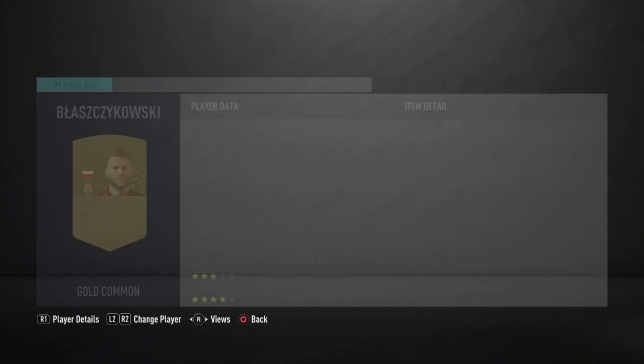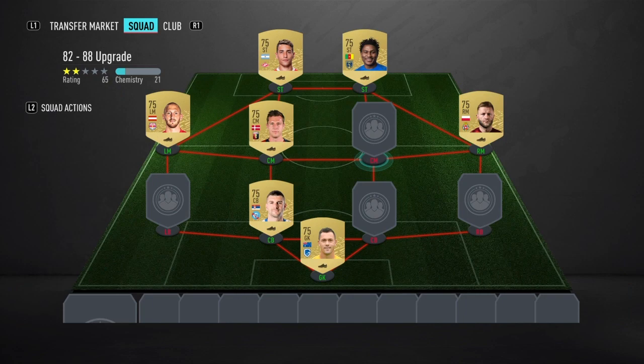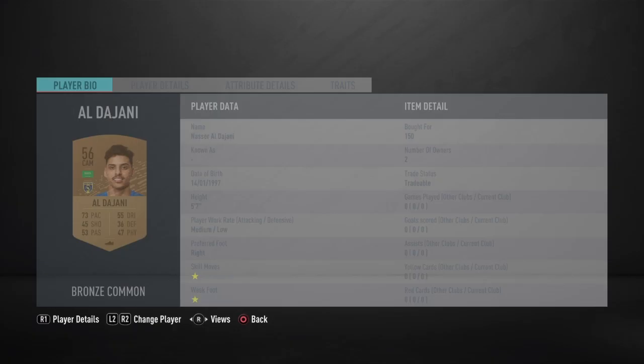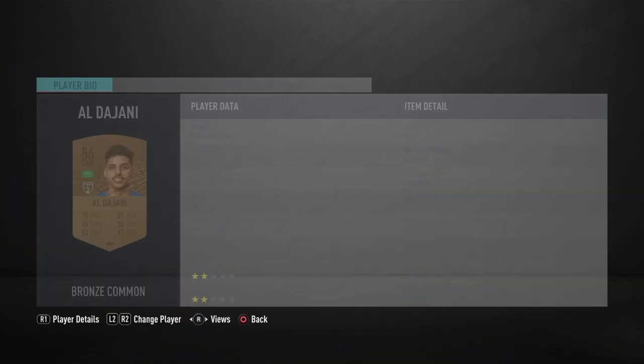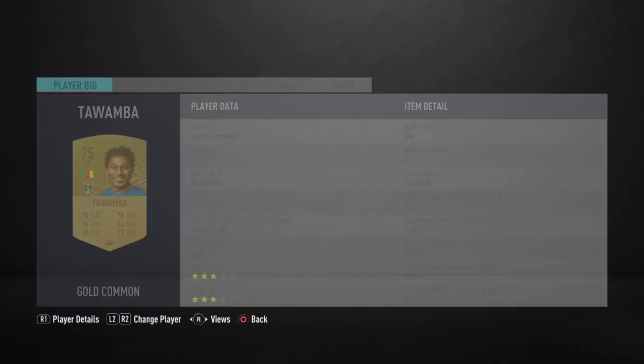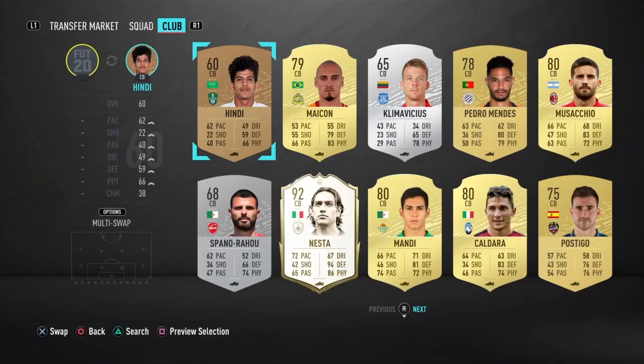Here are the bronzes you're going to have to use to get that chemistry. We're going to be starting off with one who isn't actually a CM — he is a CAM, so we need to search any. That is going to be Aldejani. His full name is Nassar Al-Ajjani — he's 150 coins. He plays for the same club as Tawamba. You can see them getting a strong link there. Now, we're going to move on to our centre-back. He gets another strong link — he plays for a different club, but this man's name is Hindi. You might have to put in his full name: Abdul Basit Hindi.